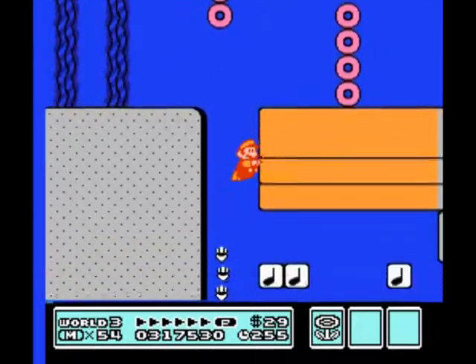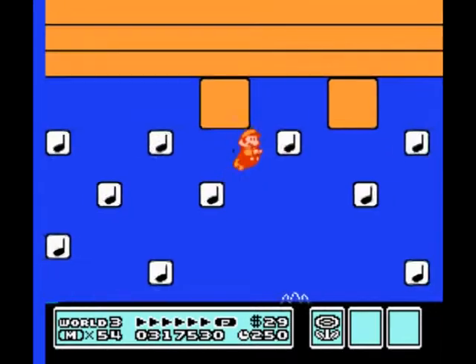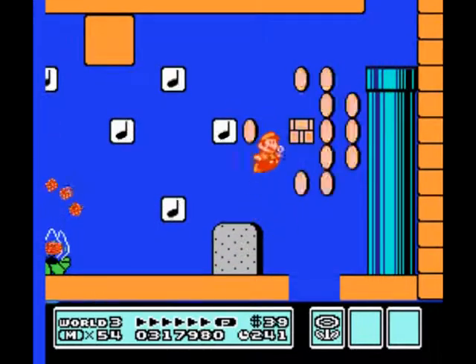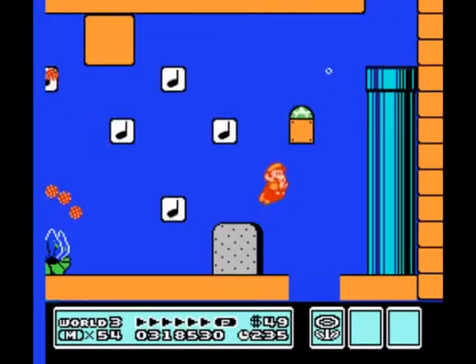We're going to do one other thing quick. After we kill that blooper there, you see — stay to the top of these note blocks here, because right there, you see the little tips of that lotus guy? He means business. But if you stay right at the top, they won't get you. They're already faded by the time they get about halfway up. Easy.